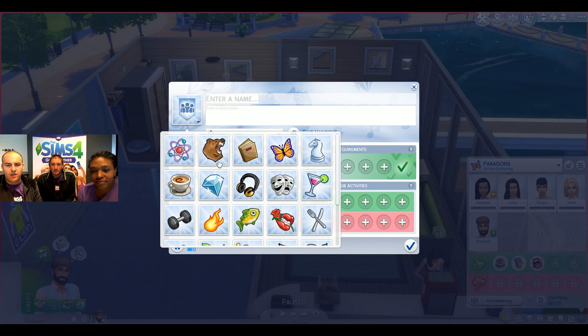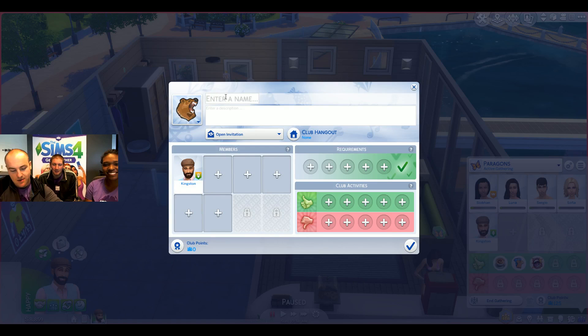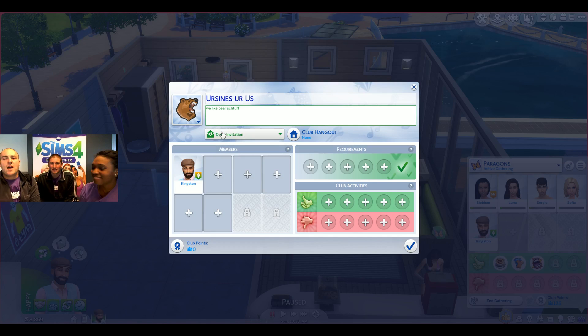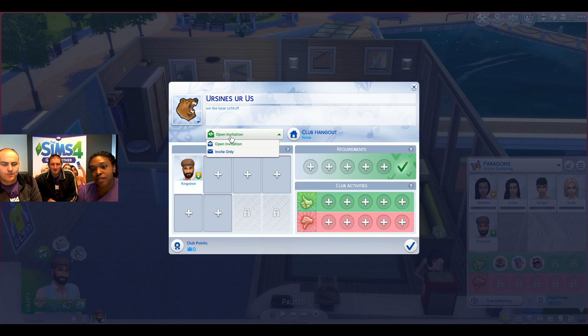Open invitation means anybody can ask to join your club — even your neighbors will ask. Invite only means you have to invite them to join. Let's go with open invitation. The club requirements are one of the most powerful tools in clubs — it acts as a sim filter, allowing you to filter all the sims in your world to fill your club with like-minded sims. So let's pick 'ambitious' as a trait — Kingston now has a check mark next to his name, which means he qualifies.